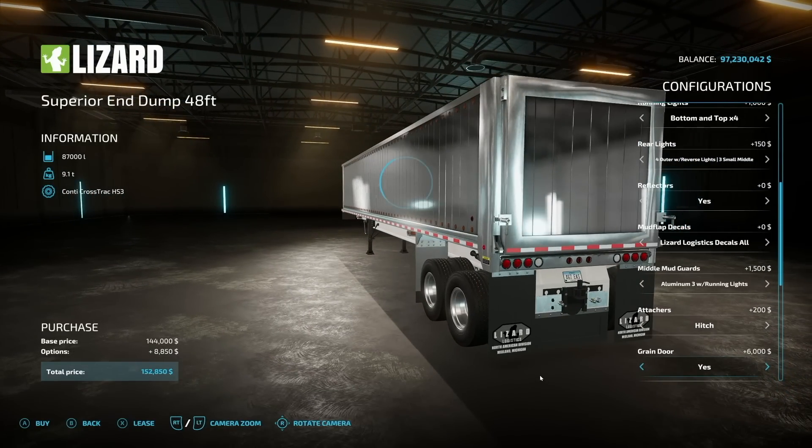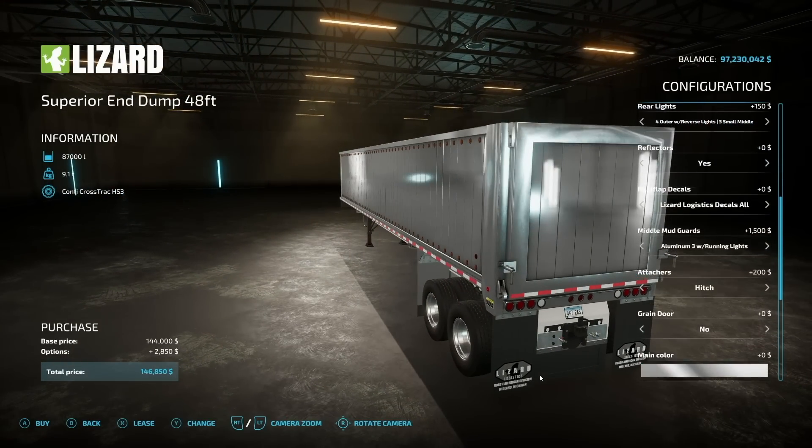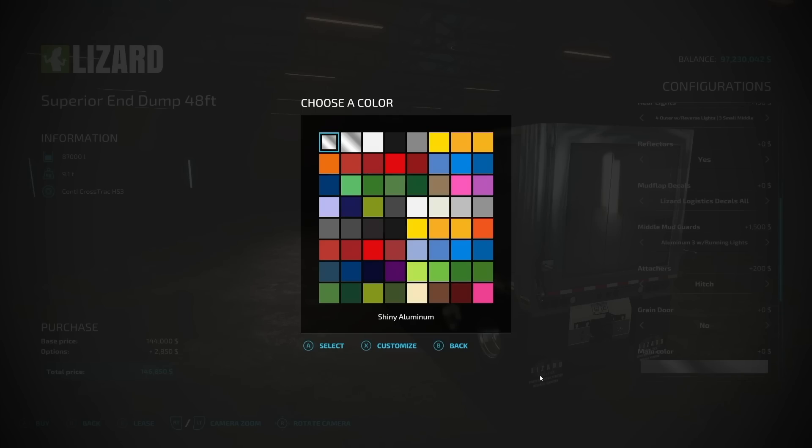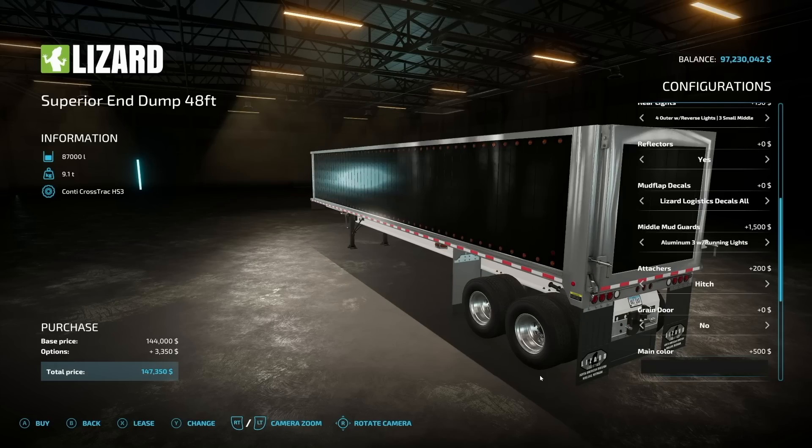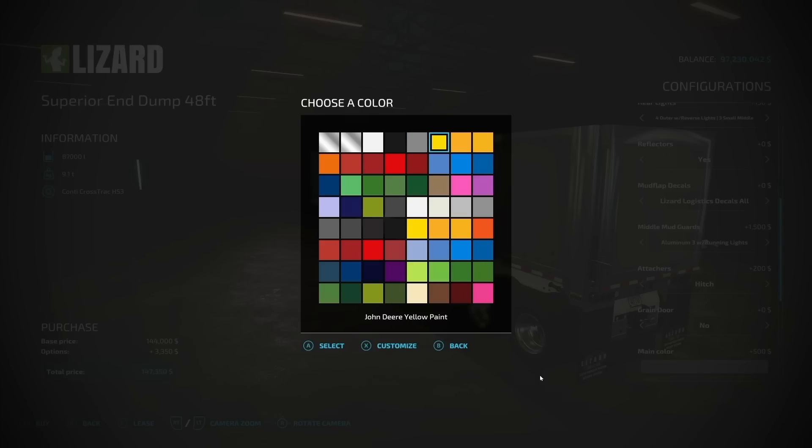Green door — you can choose no or yes; I recommend going with yes just to be on the safe side. Main color options include shiny aluminum, matte aluminum, white paint, black paint, and gray paint. Of course there are all kinds of others too — John Deere, JCB, Challenger, Stara, Fendt red, Case IH, Massey Ferguson, Crimson, Lemken, New Holland gold, Deutz-Fahr, John Deere green, John Deere bright, and John Deere dark green, as well as brown, pink, purple, azul, navy, cloth gray.